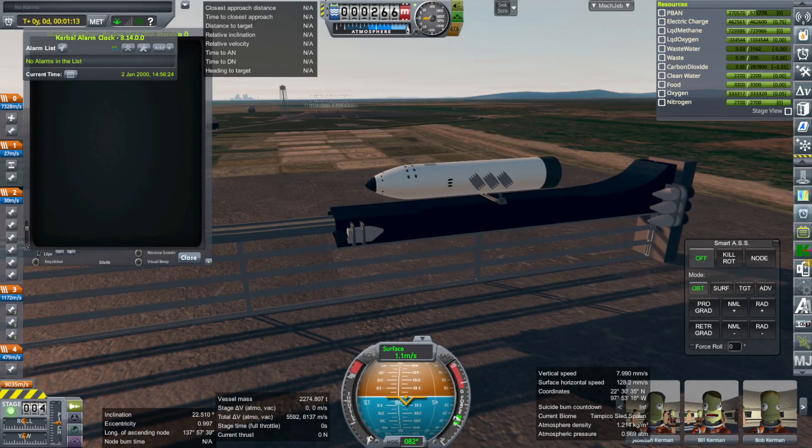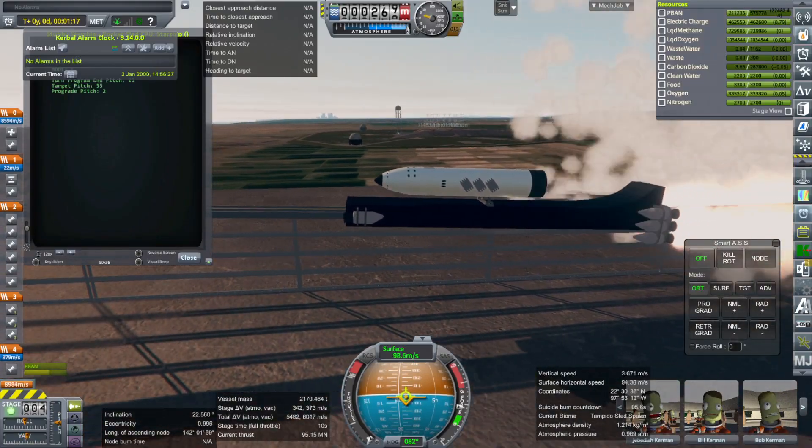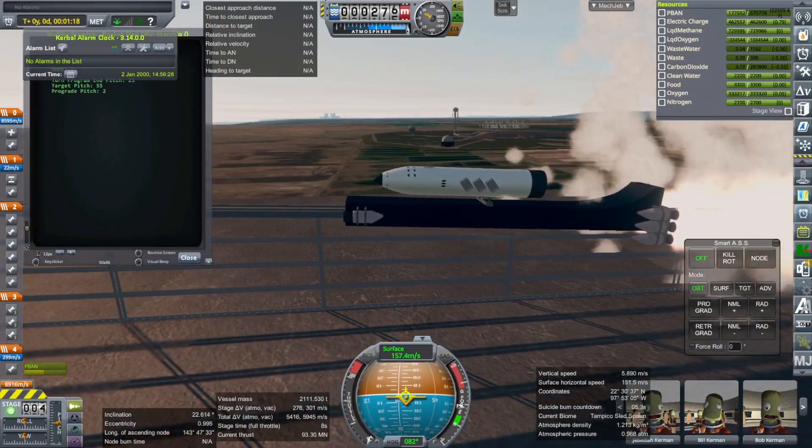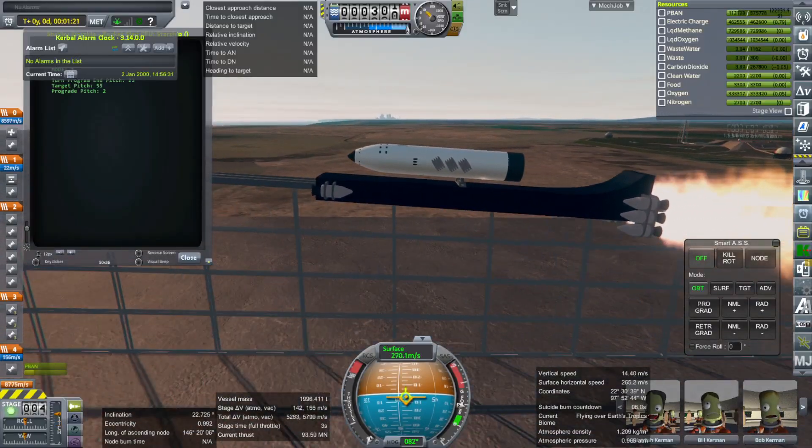Hi everyone, I'm here with some more Rocket Sled Madness. I realized that the combined mass of the Orion Carrier Plane plus the Orion 3 Space Plane that I was using with the Rocket Sled was about the same mass as a fully loaded Starship.